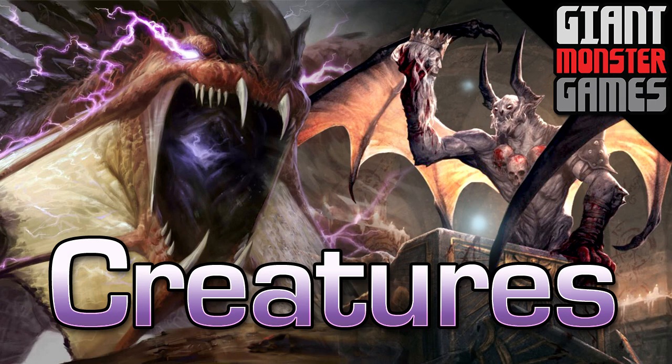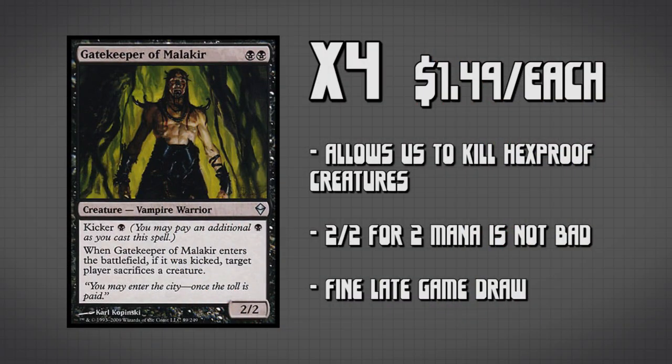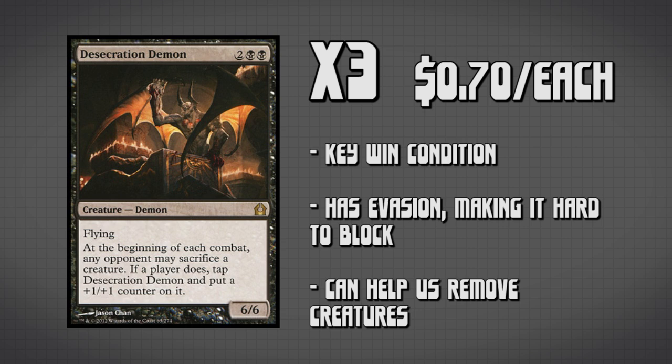Our creatures really fall into two categories. The first is creatures that also provide removal. The prime example is Gatekeeper of Malakir — we're running four copies. We can play it as a 2/2 for 2, but its kicker cost is really why we have it, because for one extra mana our opponent has to sacrifice a creature, which is 100% value. The next creature in our control package is Desecration Demon. We have three copies — he's probably our single best win condition as a 6/6 flyer, and our opponent can sacrifice creatures to tap him down and make him bigger, which makes him really hard to deal with. He's super painful against Burn Decks because they generally have to play two cards to kill him.